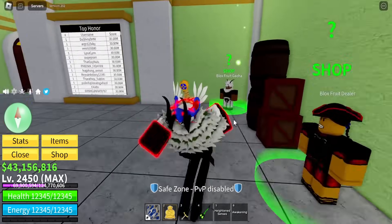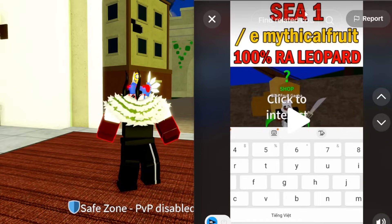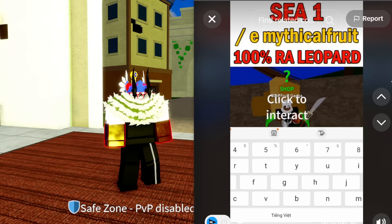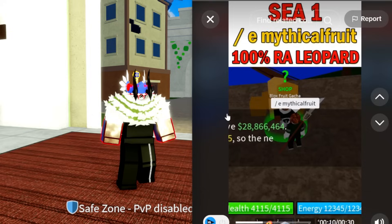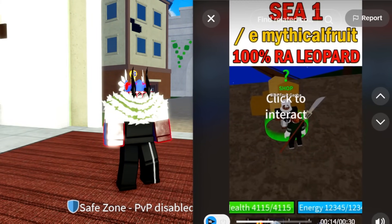Luckily, I actually didn't waste my fruit roll, so let's get on with the first glitch — or hack, whatever you want to call it. The first glitch says C1, slash E mythical fruit, 100% leopard. So I guess he types in the chat slash E mythical fruit. He types it, slash E mythical fruit, and then he rolls for a fruit. It's 28 million. And he rolls...